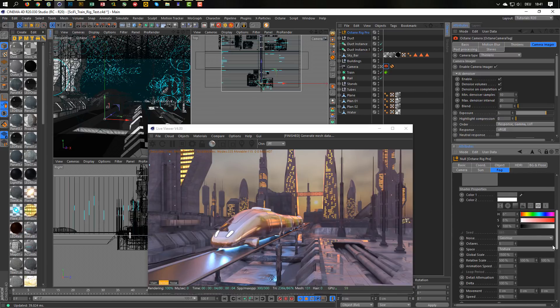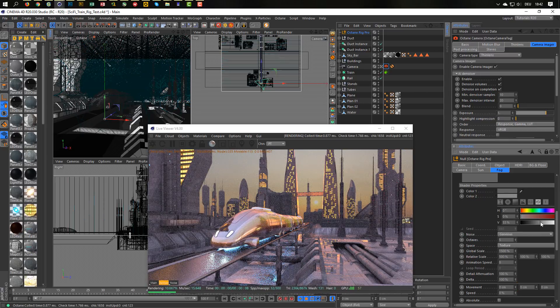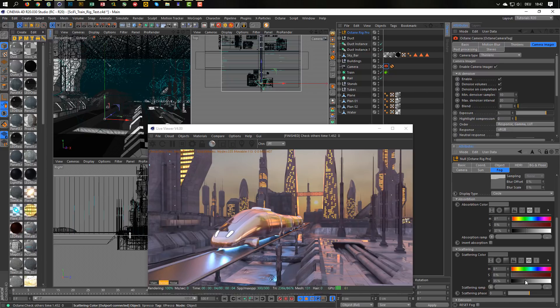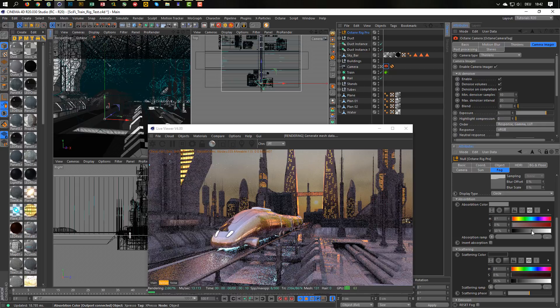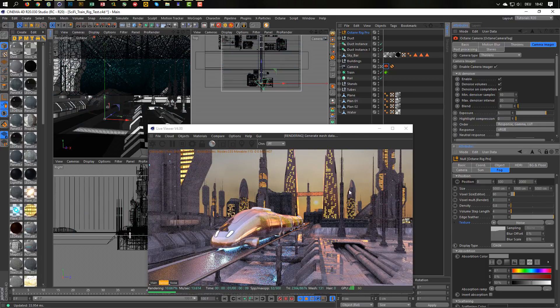Go to the texture — you can play here with the colors. If you play a little while with it, you really get used to it and feel how to use it. You can go up with the edge feather — this makes everything smoother. You have so many possibilities here.